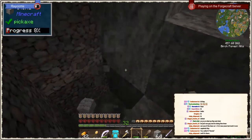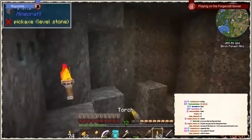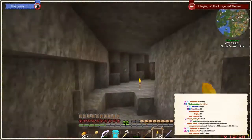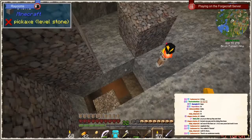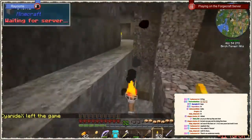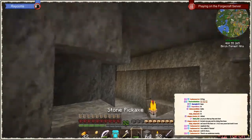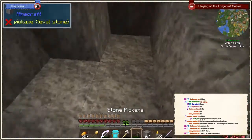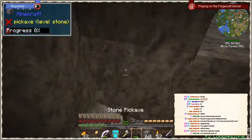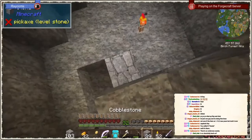I found gravel — I guess that wasn't part of it, but gravel is nice to have. Wow, that was a lot of gravel, and even a cave down here that I hadn't expected — a whole cave system. Let me light up a little bit of it at least. I actually want to continue going straight, so let me first go up to see where we are, and then continue going down.